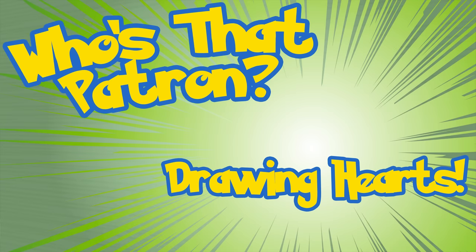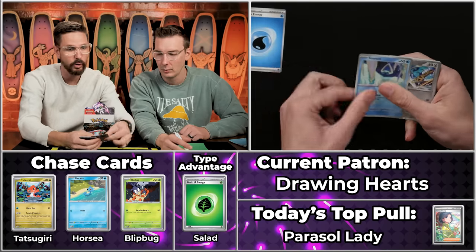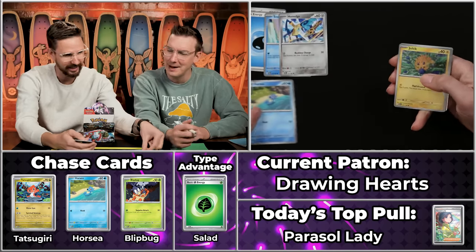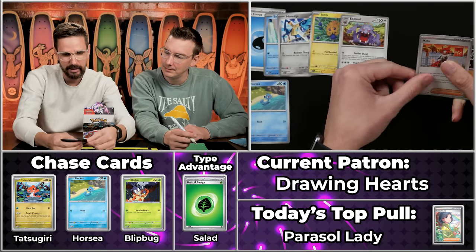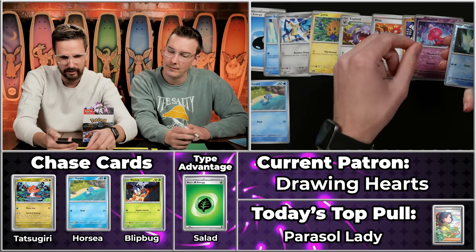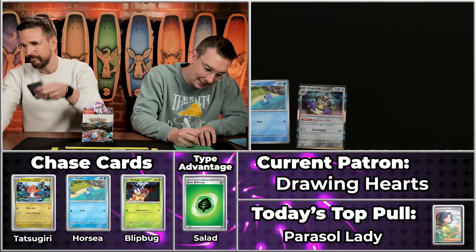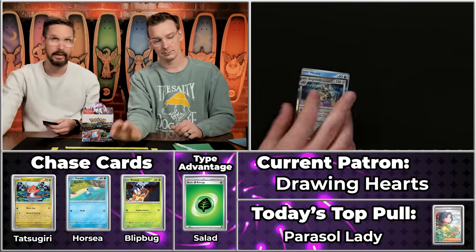Next up, Drawing Hearts — so as ever, drawing a heart on the card. Heart of the cards! Drawing Hearts got the Snorunt, Exploud, Mela, Minior will not score, Tinkatink will not score, Vanillite, and the Aegislash — just two points. No heart of the cards this time, but there's always next time. Drawing Hearts has been waiting a while — their biggest pack ever has been just five points. Somehow the longer you go without hitting it big, the more likely it feels like it's coming.